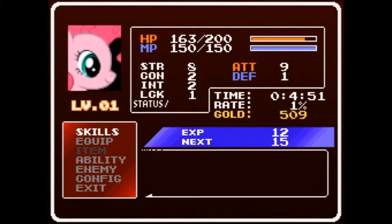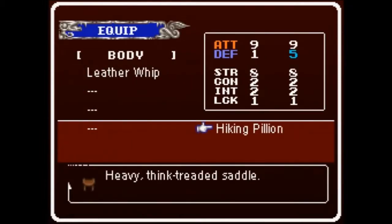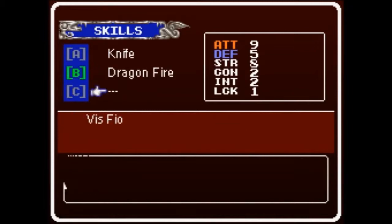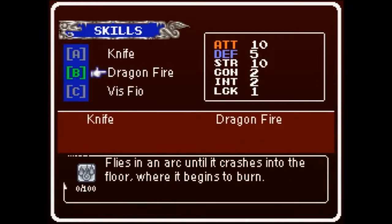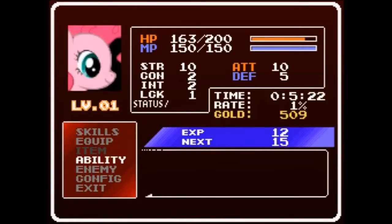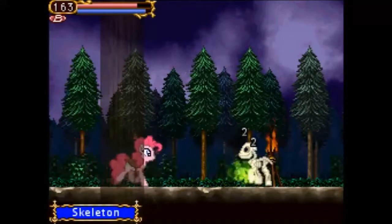We even have our status screen right here where we can equip different items and put on a hiking pylon. We want to equip ourselves some skills — Knife, Dragonfire, and Business Field — that gives us more strength and attack damage. These are special attacks we can use; I'll show you how they work in a minute. We also have special abilities — you'll see me using some of them while we're playing. If you pick Exit, you actually exit the game — we don't want to do that. There's Dragonfire, there's Knives. You also level up like in the Castlevania games.